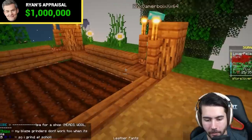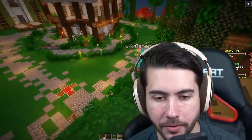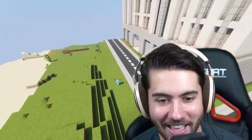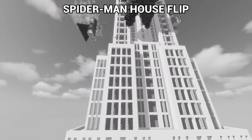The host asks what the most expensive house Ryan is selling right now is — $40 million. Ryan mentions they actually gave it away the previous night and the recipient was thrilled.